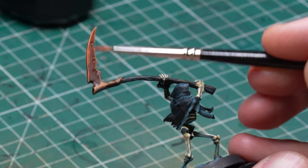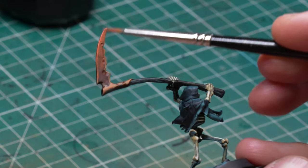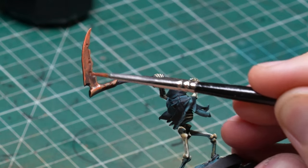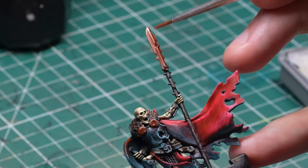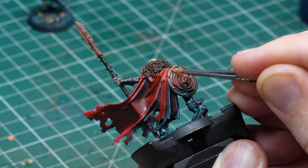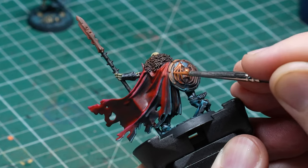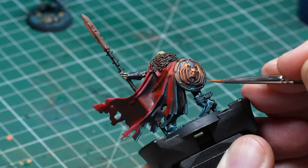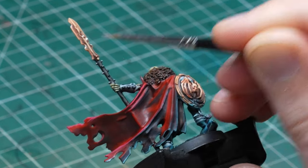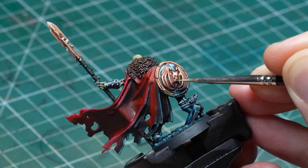I wanted the bronze elements to be just as prominent and vivid as the reds to contrast with the blue lights, so I used my favorite bronze recipe. The original Griffhound Orange already marked most of the highlighted areas from the zenithal, so I mostly operated within those boundaries. I used Kalahari Orange from Scale 75 for the first highlights within the Griffhound Orange, using multiple layers since it doesn't have great coverage. Then I used Mars Orange for the next highlight and made sure to hit all the edges relatively thinly. For the final highlight I switched to ice yellow on an even smaller surface, mostly on the most prominent edges. I wasn't too worried if the highlights weren't perfectly thin - for this style it's enough if you do something like a sketch.